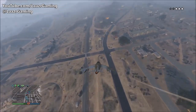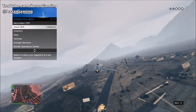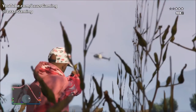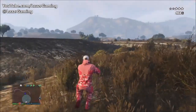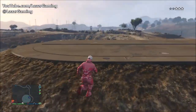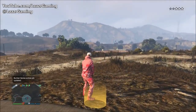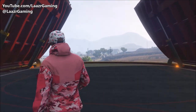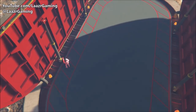Just like the bunker and the hangar, you can enter the new Facility properties even when you have a wanted level, even if you're directly in the sight of the cops. It doesn't matter if they're right in front of you or shooting at you — you can walk straight into your facility and lose your wanted level instantly. As you can see on screen, I had a three-star wanted level right outside my bunker and lost it straight away.